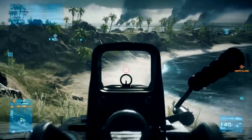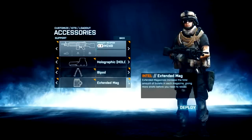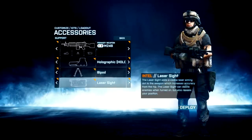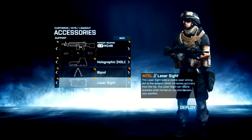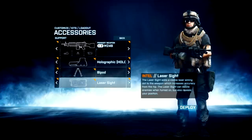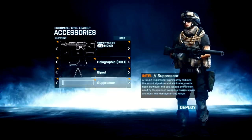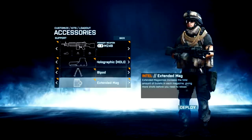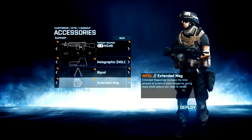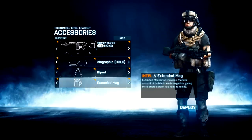As far as my opinion on choosing the third slot attachment, I just say when in doubt, use extended mags. I will usually run a laser sight if I'm on a close quarters map, but I wouldn't exactly recommend that for you guys - I'm just a catfish that doesn't like aiming down sight. Although there are some weapons that have really awful recoil where you should be using a suppressor, the majority of the time just go with extended mags. It's really hard to lose with double the ammo capacity.